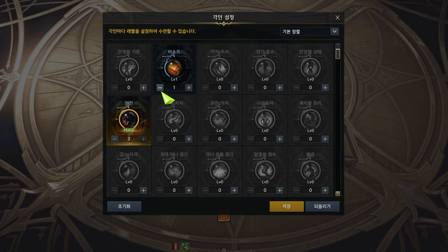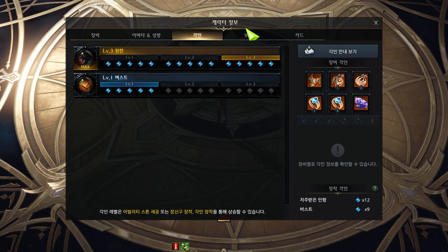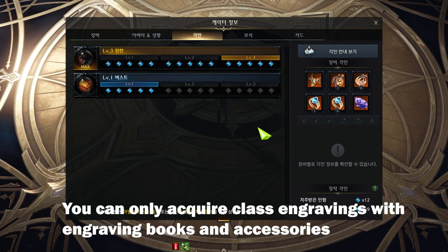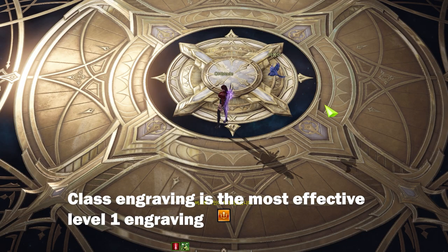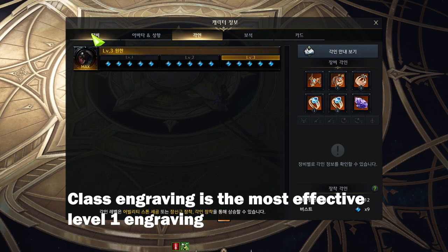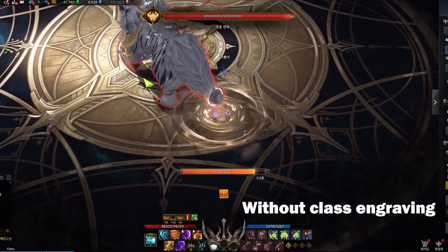So what would be a realistic setup? Using Korea as an example, the standard for a DPS class in the beginning stages of tier 3 contents was level 3 grudge and level 1 class engraving. I think this is a realistic setup that should get you through tier 1 contents. There are two reasons I recommend 1 class engraving: it's very difficult to max because the ability stone doesn't have class engravings and class engraving accessories are harder to get. But class engraving enhances your character's performance more than any other level 1 engraving, and it establishes your class's unique identity making the class more fun to play.